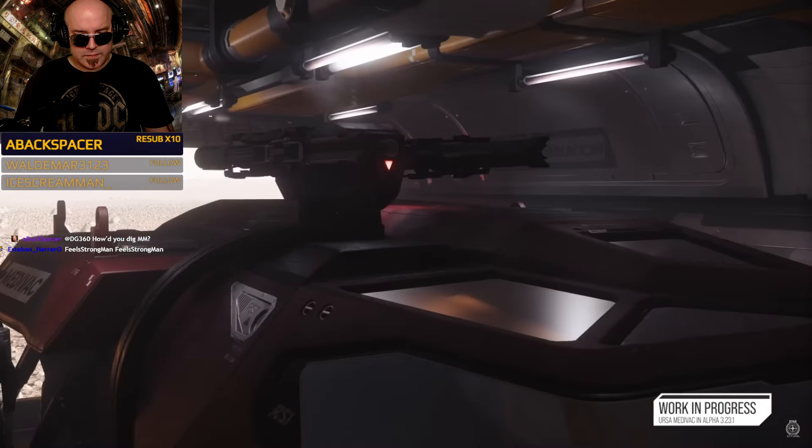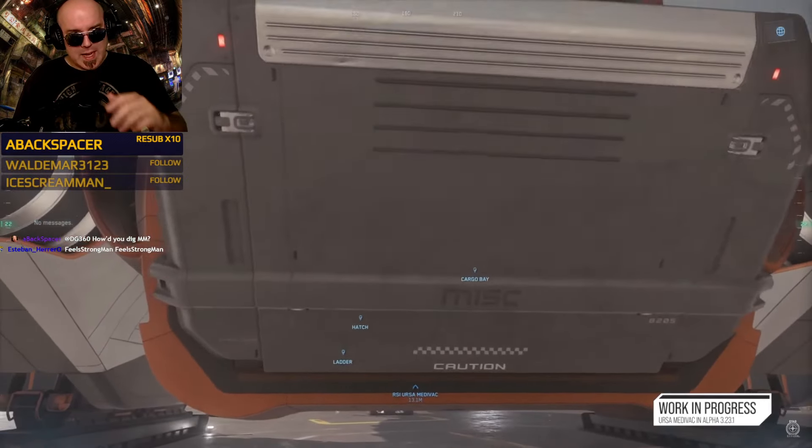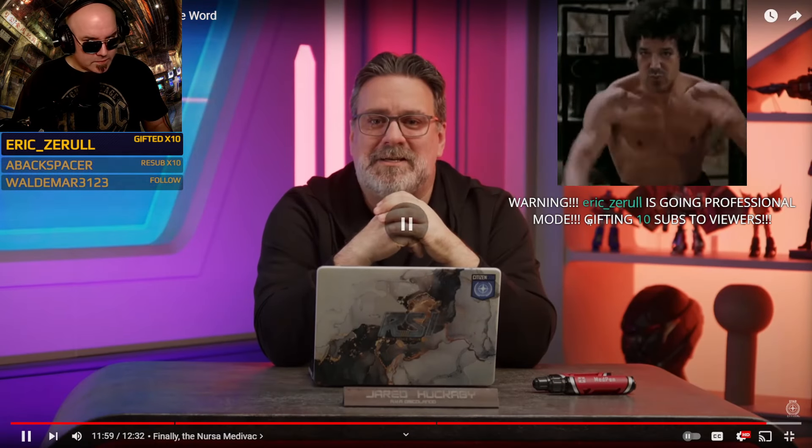The Ursa Medivac is a great support vehicle for ground vehicle players who want to support hostile engagements. To summarize this week: the Saber Raven finally gets love and attention it's needed for some time; the Saber Firebird arrives with missile-laden destruction; and the Ursa Medivac rolls out with fantastic changes to how medbeds work plus new liveries for all Ursas. Tune into this year's Invictus All Vehicles Roundtable tomorrow, then come back next week for Invictus Part Two for even more new vehicle goodness.